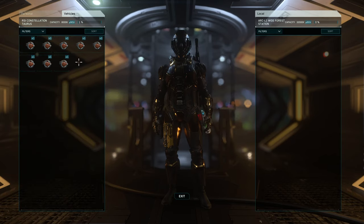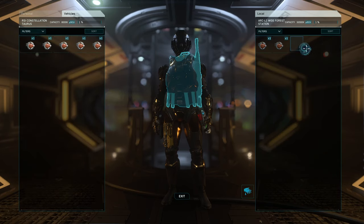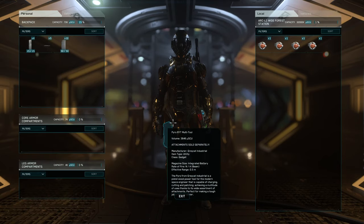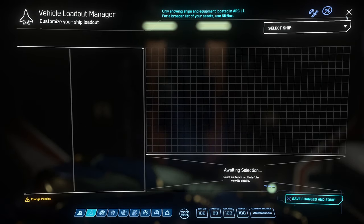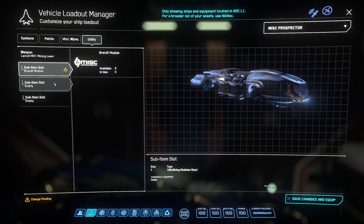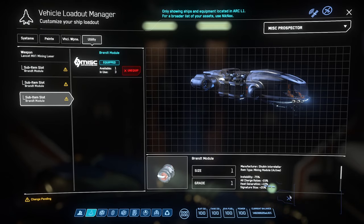I just landed and got out of my seat — I'm standing in my Constellation Taurus. I'm going to move these over now. I'm not going to move them all; I'll keep a couple on my Taurus since I'm flying around quite a bit and it has an XL1 in it. I'll move 4 and leave 4 in there. I go back to my personal inventory, and I've now moved those Brandts to the ARK-L1 station. I hit F1, select my ships — my Prospector is here — go to Utility, and I can see that I do have the Brandts available. I had 4. This actually worked.